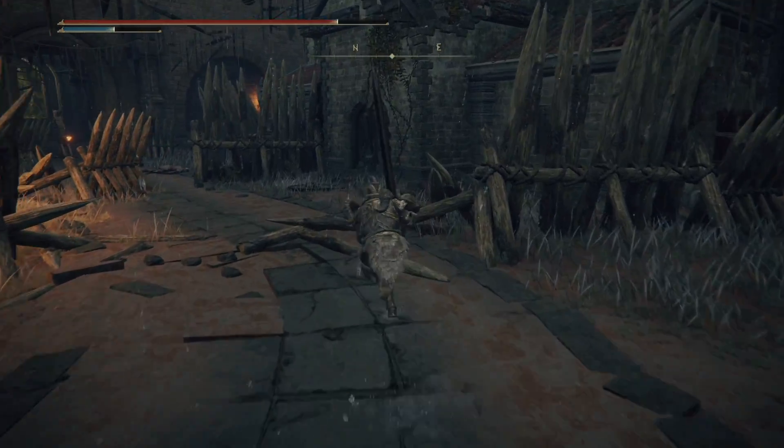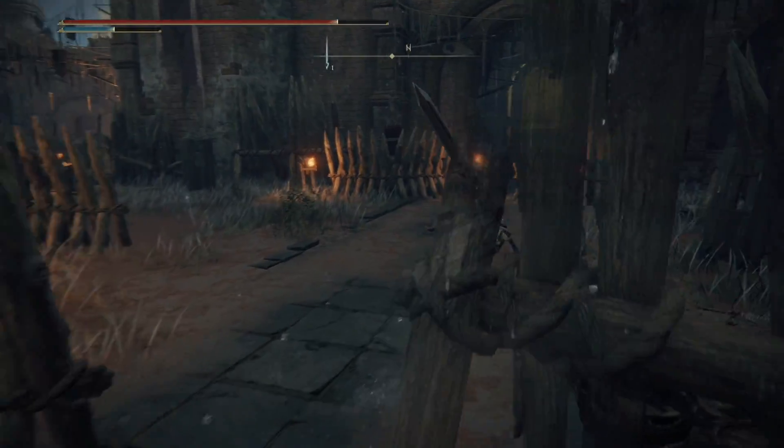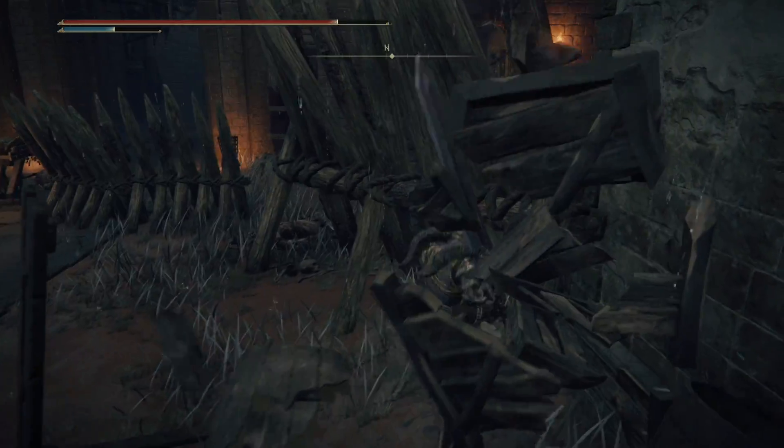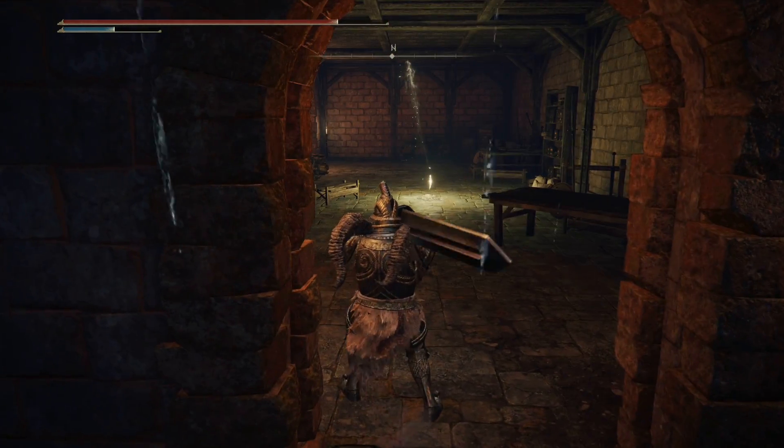From here, what you can do is duck in on the right-hand side here. Obviously, I've just cleared a lot of enemies to make this a bit quicker. You'll want to come over this way so you don't get hit by too much of the flames, and then you can just fight your way through here so that you can tag the grace.